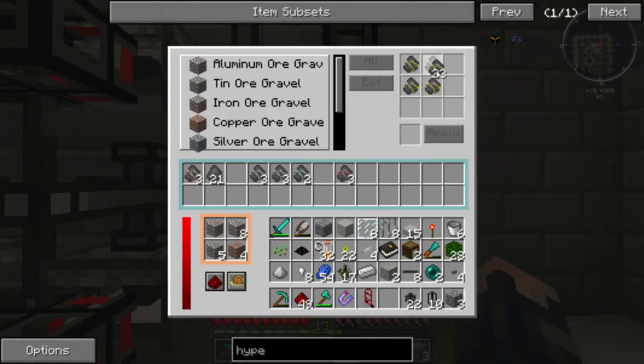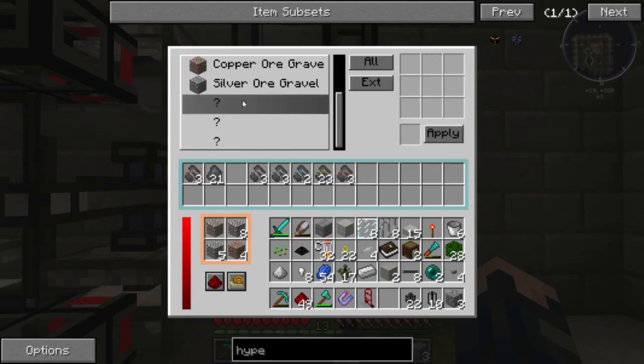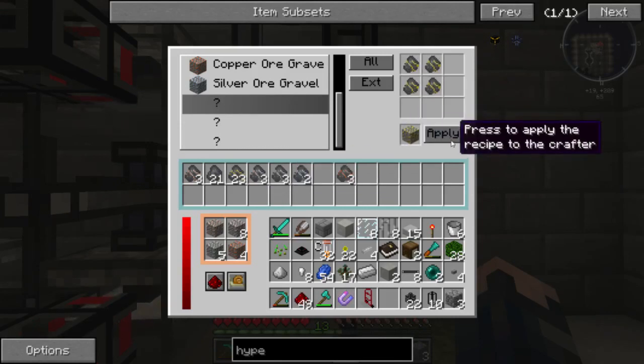We can go through the process right here, right now. So here, we take our broken gold ore, go right there, make sure that's highlighted, and we go apply.